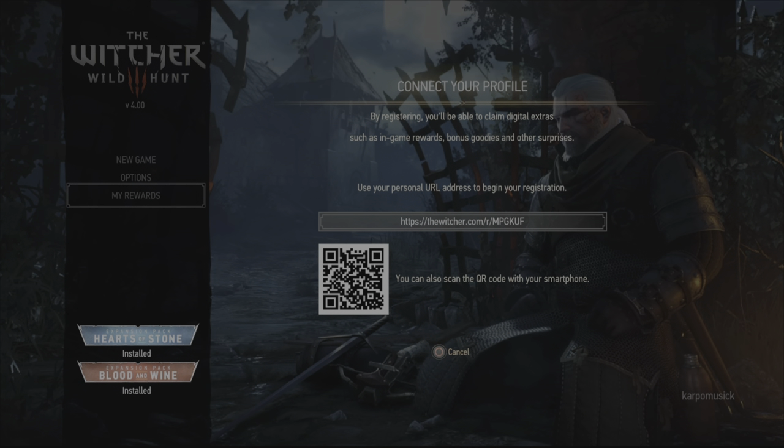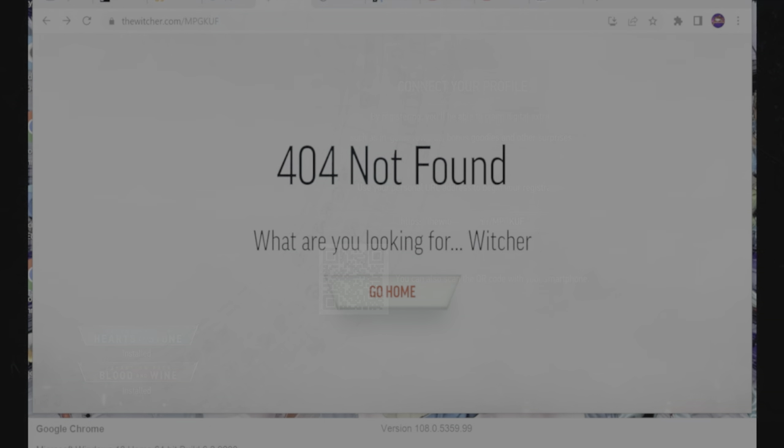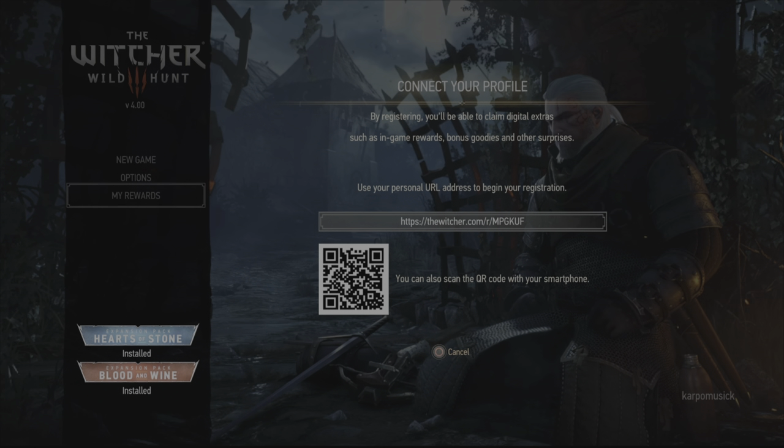Now if you go to My Rewards and you haven't connected your profile, you're going to get a prompt to do so. There are two different ways you can go about doing this. If you go to that website, it will be a unique code, but you may run into an issue like I did where you can't redeem it. If that happens, this is what you're going to do.